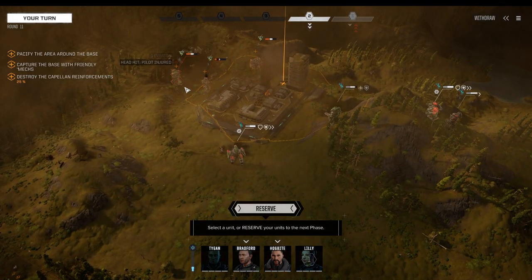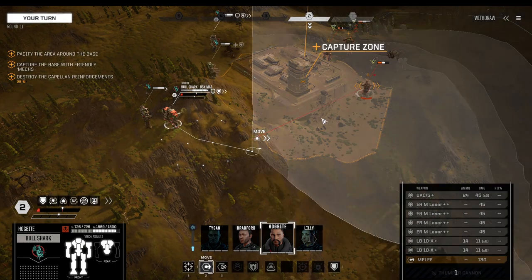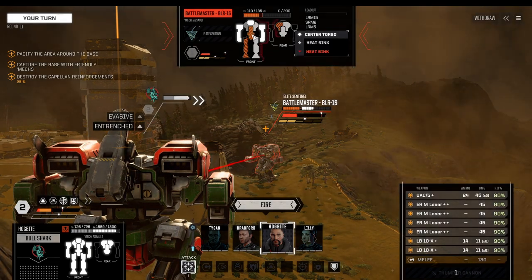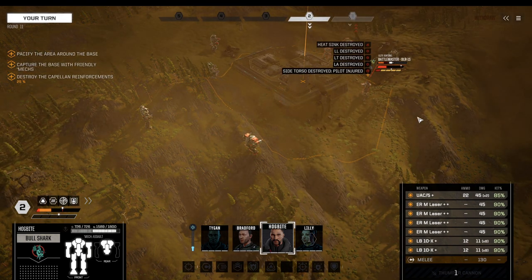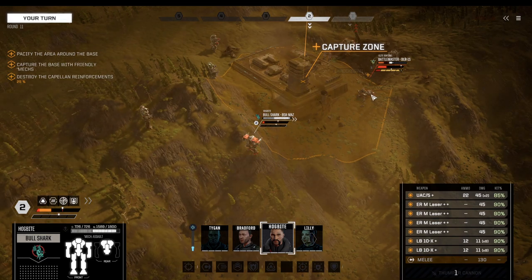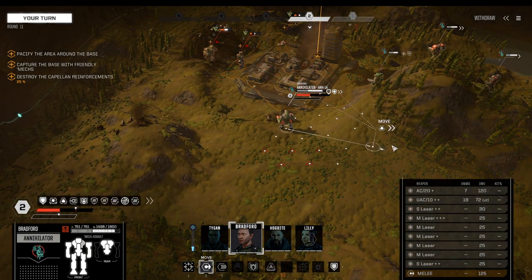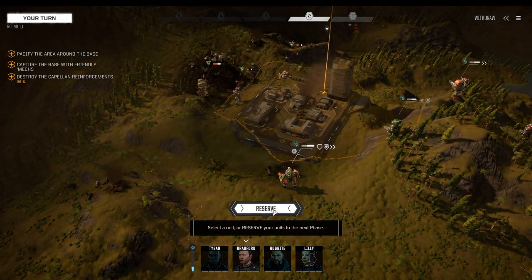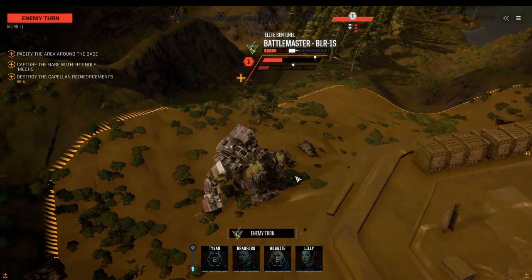I just hope that guy will not use his Thumper. Bullshark here moves up, and we're down to 110 hit points on the torso. Enemy mech critical damage detected. The Battlemaster is mostly done as well. We're putting ourselves in reserve because the Annihilator currently has 40% damage reduction and I want to keep that.